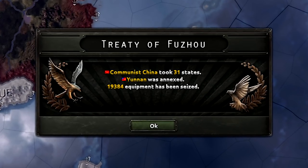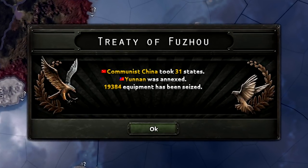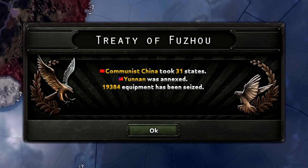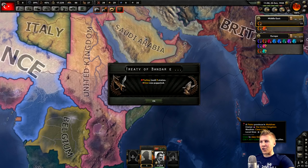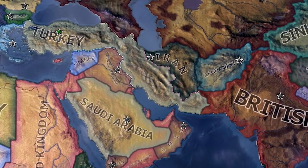Regardless of what happens here, I think it's clear that the communists are going to win. Obviously Mao is a part of the Comintern — that faction will probably beat everyone. Here's another peace deal: the divide of Iran. Turkey took eight states, and Afghanistan just decided to puppet the rest. Can't say I've ever seen these borders before.